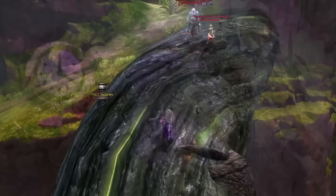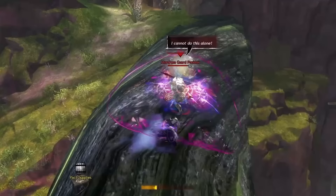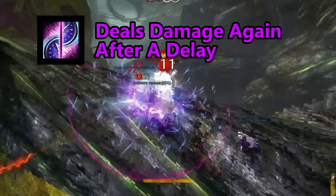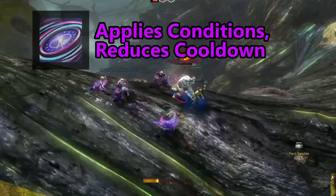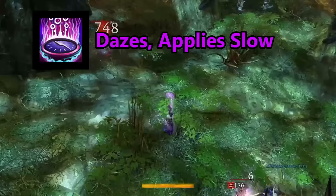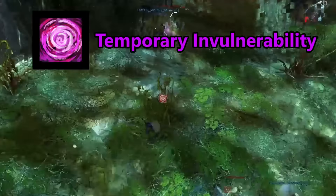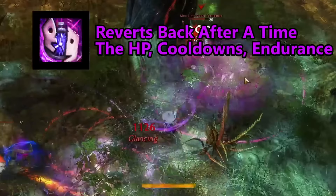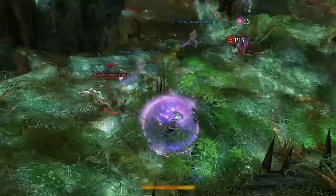The Chronomancer is the Mesmer's elite specialization for the Heart of Thorns expansion. The Chronomancer can now manipulate time, changing their shatter skills slightly to offer additional effects. Mind Rack becomes Split Second, which deals their normal shatter damage, then deals the strike damage again after a short time. Cry of Frustration becomes Rewinder, that confuses enemies like normal but then recharges the skill for each clone shattered. Time Sync replaces Diversion by dazing enemies and then applying the slow condition. Distortion stays the same. Unique to the Chronomancer, they also get the shatter skill Continuum Split, which shatters clones and then allows the Chronomancer to revert back to the starting point with the health, endurance, and skill recharge that they had before using Continuum Split.